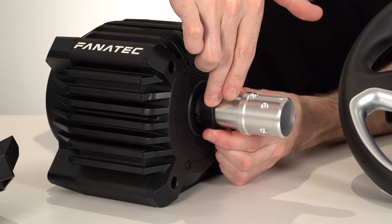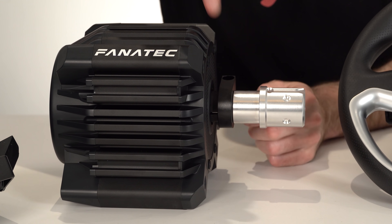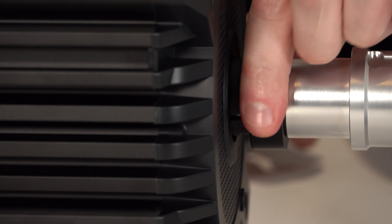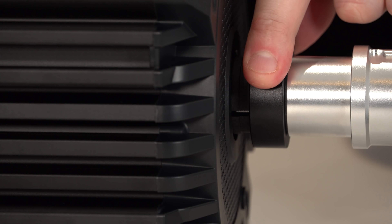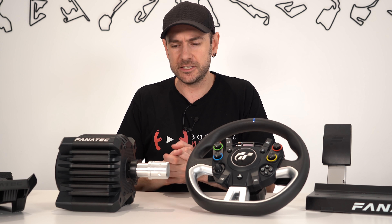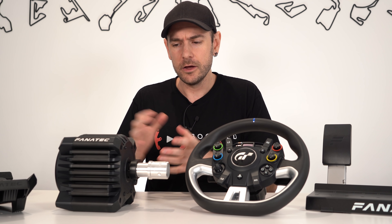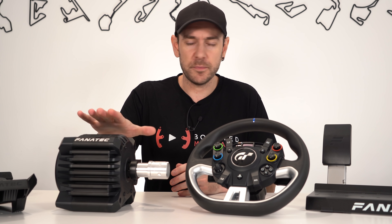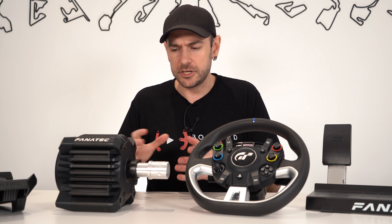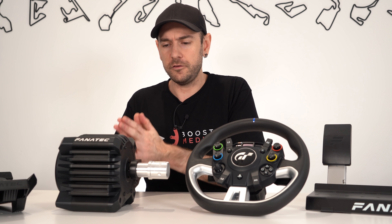The Fanatec CSL DD and the Gran Turismo DD Pro both use a technology they call flux barrier technology, which uses magnetic fields internally in the motor to cancel out any torque ripple or cogging effect. If I spin the motor around freely when it's not energized, you can feel some slight little changes in resistance — it's not completely smooth — but once we actually power things up, that for the most part goes away. Also, looking in the side, you can see what looks like plastic going through into the housing — that's actually a composite carbon material used to reduce the rotating mass, increasing response time and reducing the load on the motor.